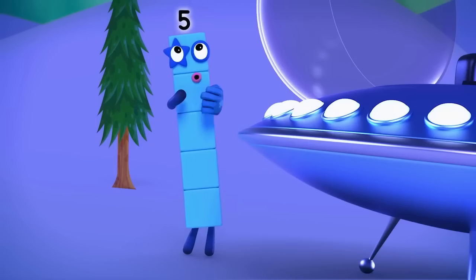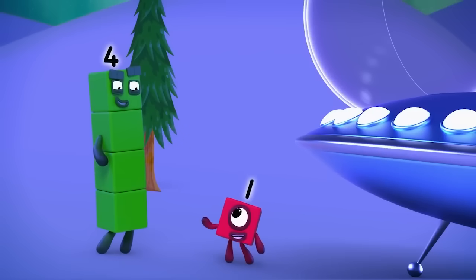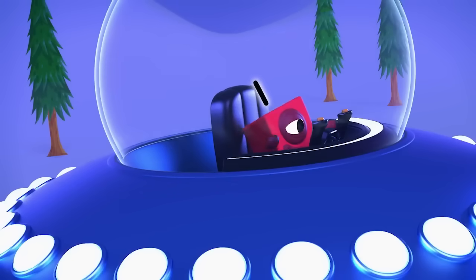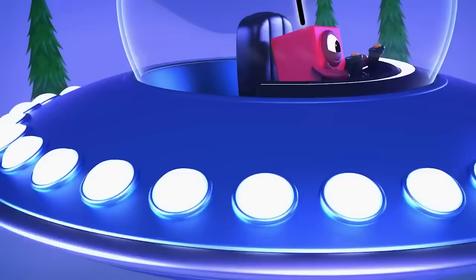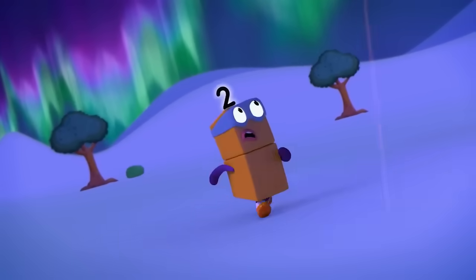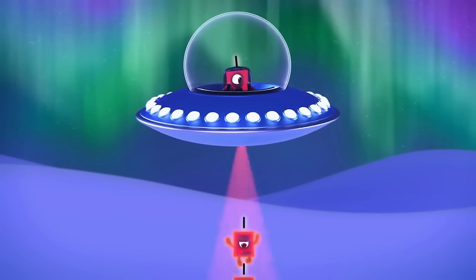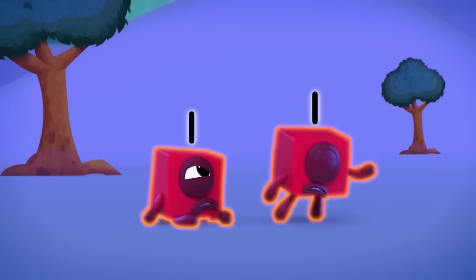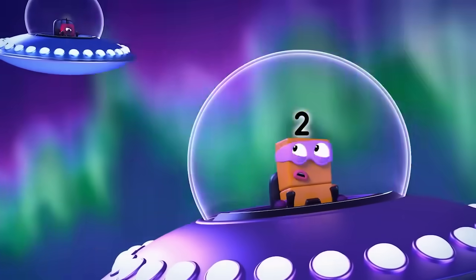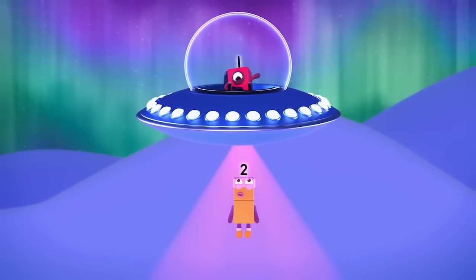I know how to stop the terrible twos, and I know who can stop them. Mission accepted. Factor beam reset. Divide into ones. How many ones in two? Two, of course. Never any remainders when you split into ones.